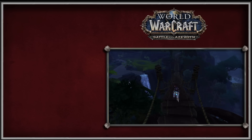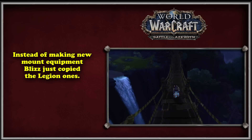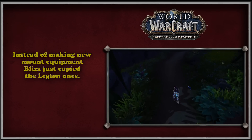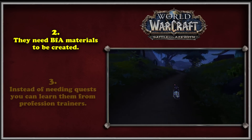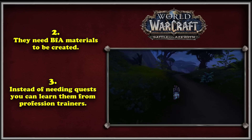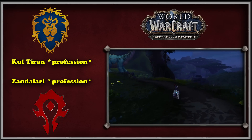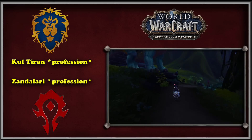Battle for Azeroth saw a second iteration of mount equipment added in Legion. Essentially everything was copied from Legion into BFA professions, with names and ingredients changing. All the same effects and professions remained, with three main changes: BFA mount equipment only works in BFA zones, they use BFA materials, and they're learned from trainers instead of quests. BFA is also the only expansion where profession names differ by faction — Alliance professions start with Kul Tiran, and Horde with Zandalari — but for simplicity we'll just call them BFA professions.